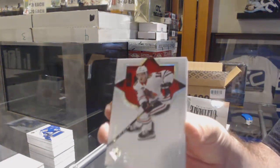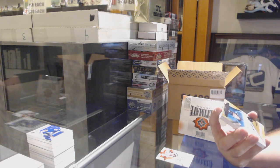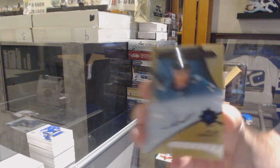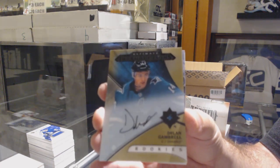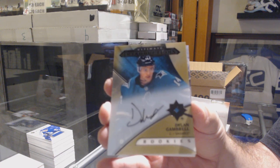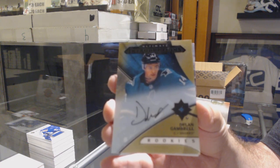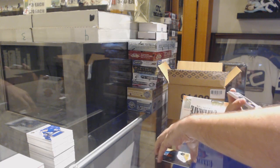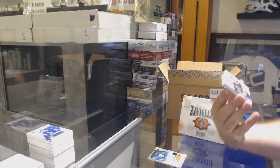Chicago Blackhawks Alex Dabrinkit to 149. For the San Jose Sharks, introductions gold autograph Dylan Gambrel. Oh, that's a sick patch — number 9 of 10.